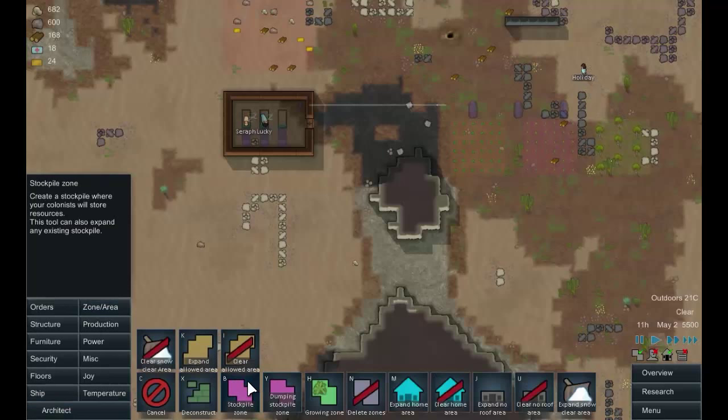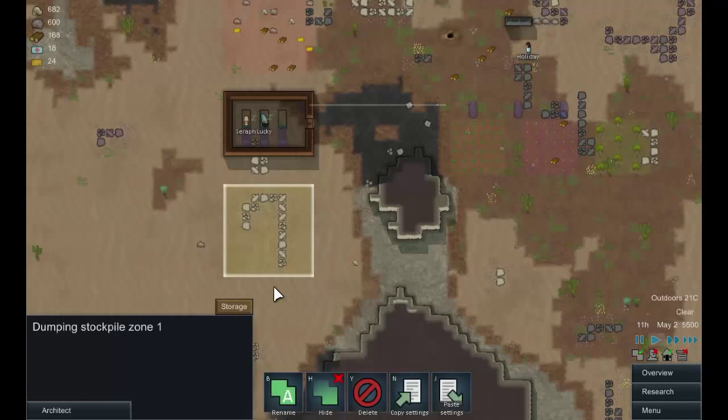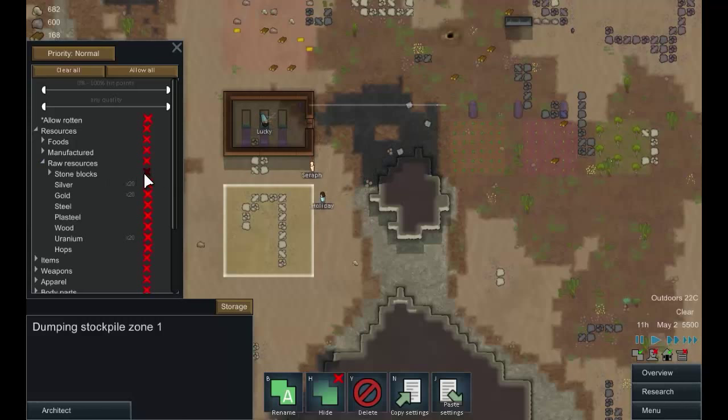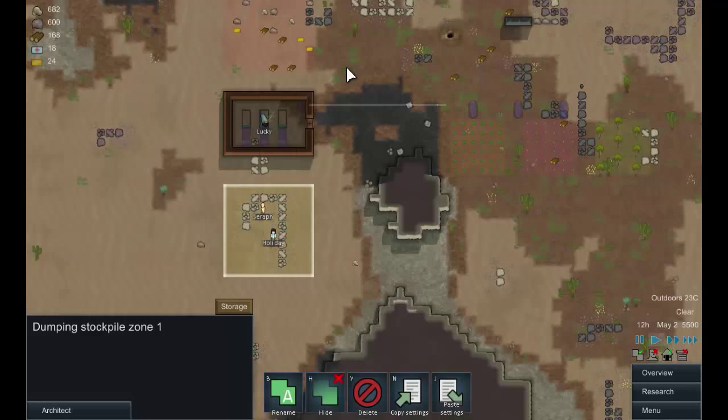I want to create a dumping stockpile here just for stone — raw resources, stone blocks, and stone chunks. We'll put steel slag in there as well for now, just to give them a place to move it if needed. When we get stone cutting going, we'll put the stone cutting bench nearby.